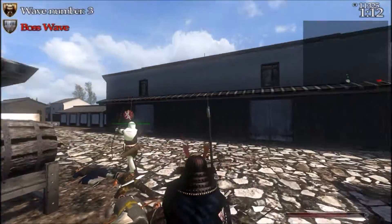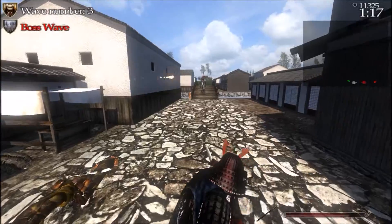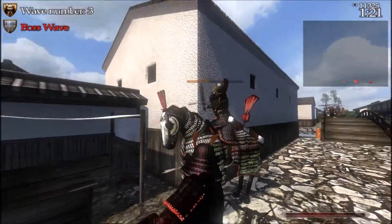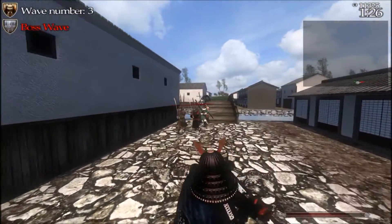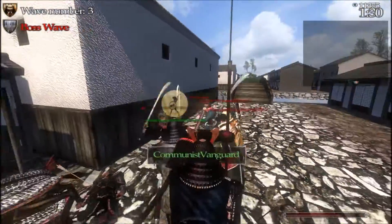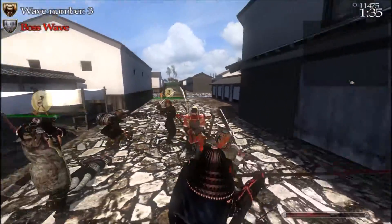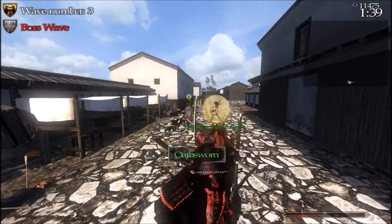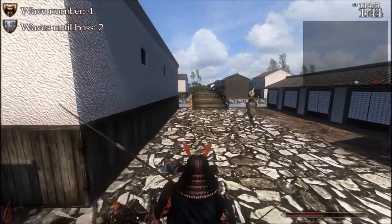Took me a while to get used to the Naginata, but now that I've done that, it's not a bad weapon. It's never been a bad weapon — I just never got used to the 80 speed. I was used to the three-prong Yari, which had shorter reach but was very fast and had very good swing. I didn't want to poke. Why would you even poke with this thing? Except for cavalry — that's the only time where I could see poking being a good idea.